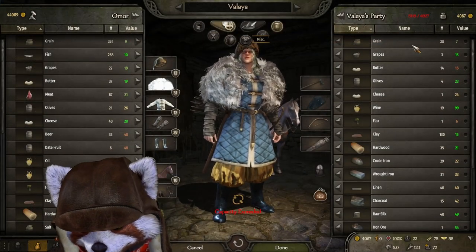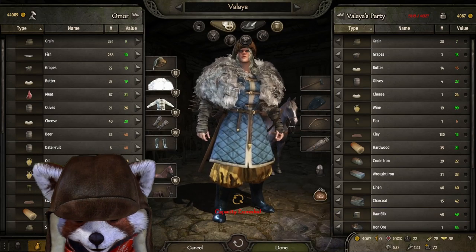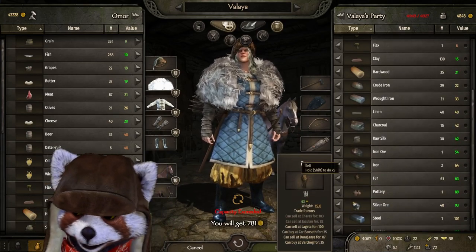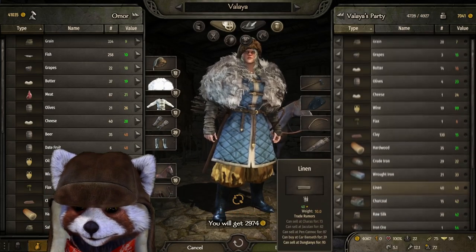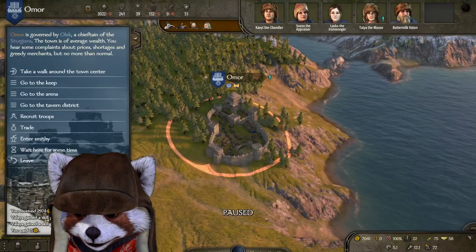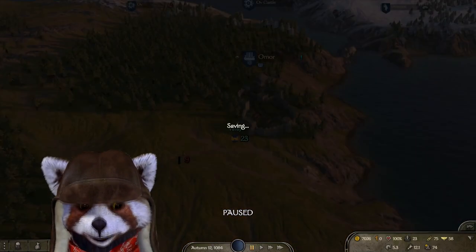There's an interesting mechanic in this game where you don't have to write down each individual name or the price you bought something for — the game keeps track of it for you. When you go to buy something, if it's very cheap to buy at the moment, it'll be listed as a green item, or red if it's extremely overpriced. So you can buy it cheaply and sell it to an area where the price has turned red, meaning that area has high demand but low supply, and you can sell for a large amount of money.